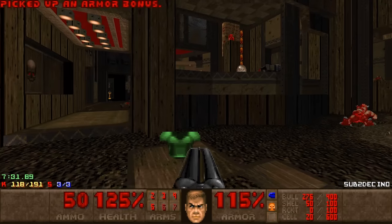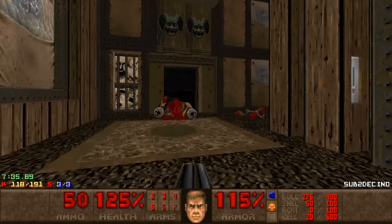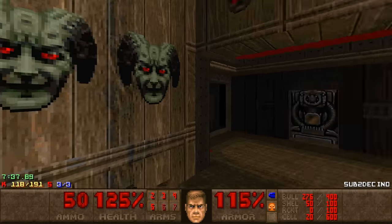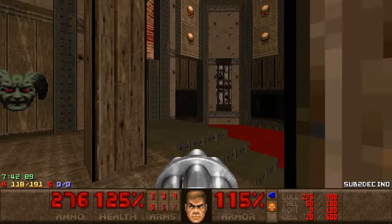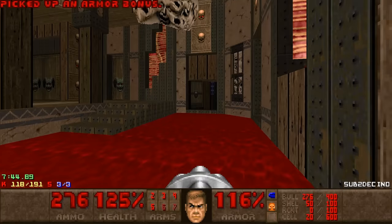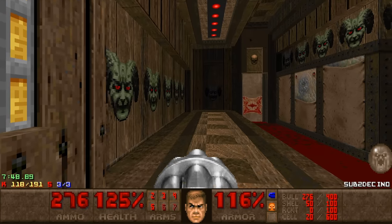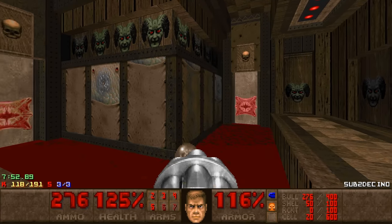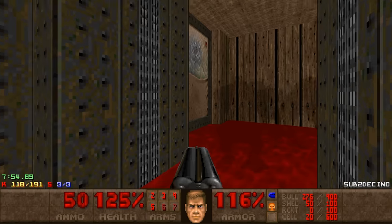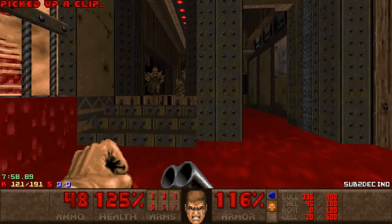I cannot open that door — I have to go through the blue door now. I think that's where the cyber is. The blue door is here, and I think this is where the cyber — yeah, okay. So you cannot do the cyber early; you have to hit the blue key first. I actually do not need that Megasphere — I will save it just in case.